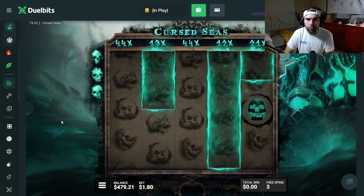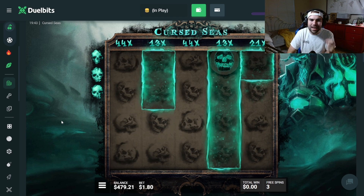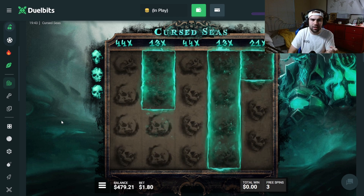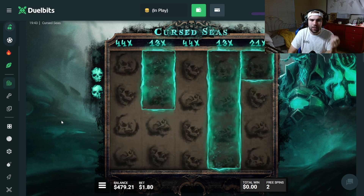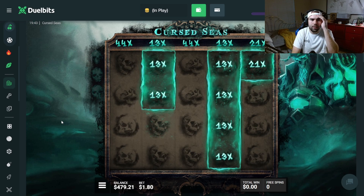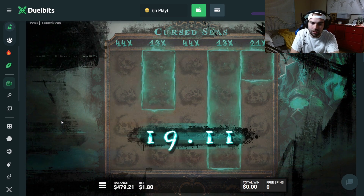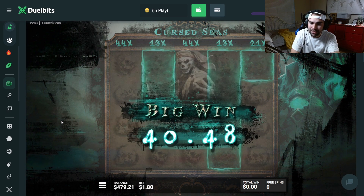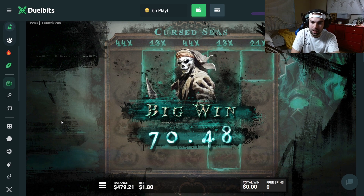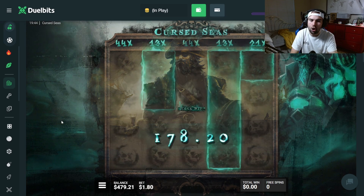$44. Please drop in a skull on the left. We need a skull on the left. Oh my god. No. Oh my god. That's not good at all. That could have been massive. That could have been hundreds of dollars right there.